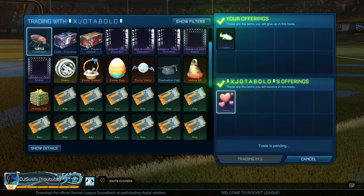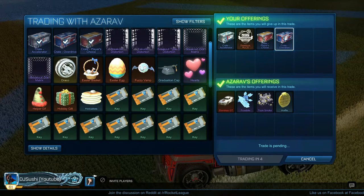I got the new Catfish Topper and traded it for Hearts, since it's not really worth that much anymore. Then I traded an Accelerator Crate, Dominus RLCS, a CPC, and an Overdrive Crate for a Dominus GT, Frostbite, Toonsmoke, and a Waffle. It could have been better, but I was happy to get rid of some of that stuff, and those boosts are always nice to have.